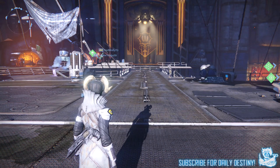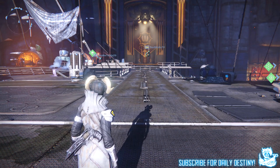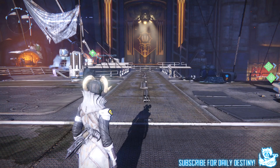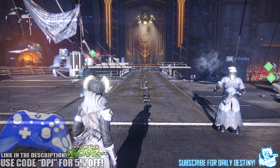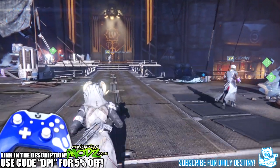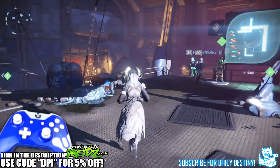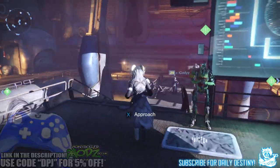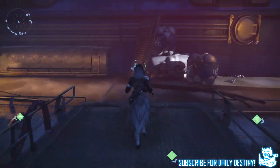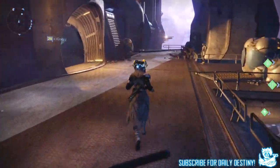What's going on guys, it's your boy DPJ here with another Destiny video. Today we're going to check out what Xur, the Agent of the Nine, brings to the table on the 19th of June 2015. If you're new to Destiny and don't know who Xur is, he's a vendor who visits the Tower or the Reef and brings along exotic armors and weapons which you can trade for Strange Coins and Motes of Light.